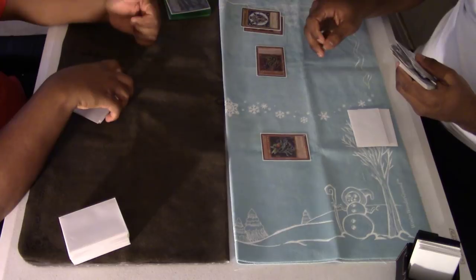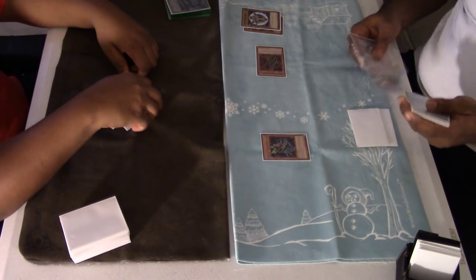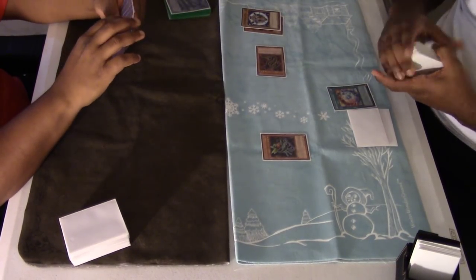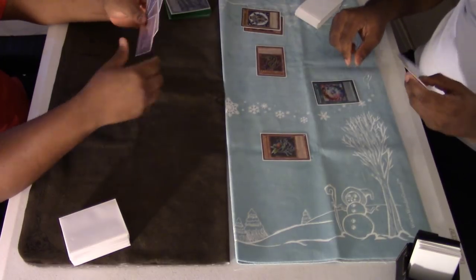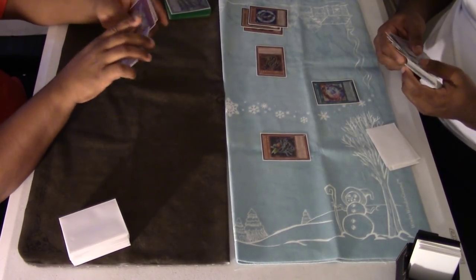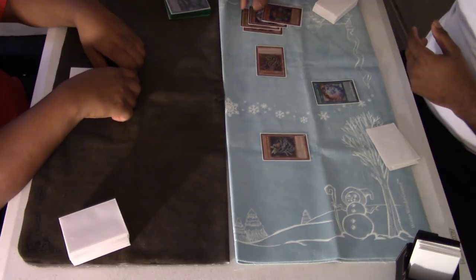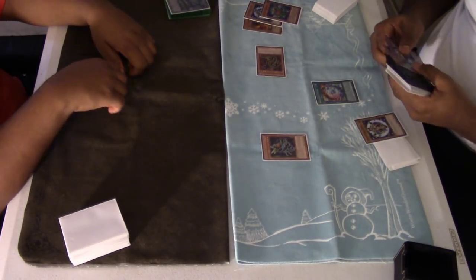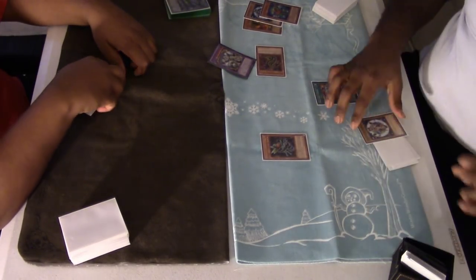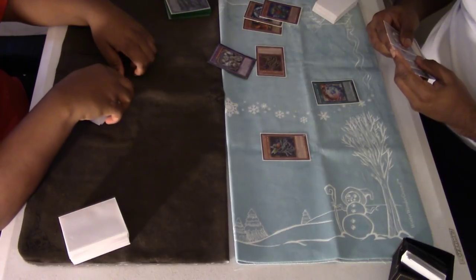I'm sitting there like, all right, it looks like I'm not going to be able to play even though I have a decent hand. I think I have DDR in my hand. I know I have Mezuki, Solitaire, Plaguespreader, Solemn Scolding, and another card. The reason I'm playing Scolding: the four traps really don't matter, it's really up to you — I was just testing Scolding because that's really all I had. You're not forced to play it.